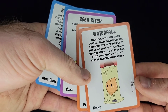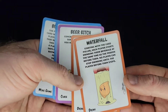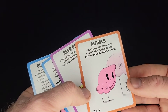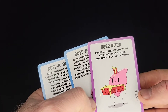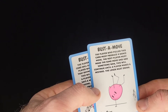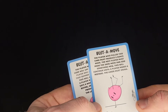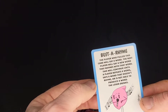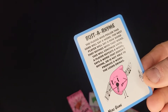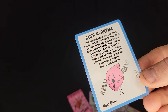Waterfall: starting with the card puller, each player starts drinking their beverage at the same time as the player before them. No player can stop drinking until the player before them stops. A-hole: everyone has to drink except for you — you get to draw another card. Beer Biatch: congratulations, every time someone needs a drink, you have to get it for them. Bust a Move: the player who pulled this card must produce a dance move. The next player must make the same move and add something new — it continues until a player makes a mistake and the loser drinks. Bust a Rhyme: the card puller says a word; the next player has to say a new word that rhymes. This continues until a player repeats a word, says a word that doesn't rhyme, or cannot produce one — the loser drinks.